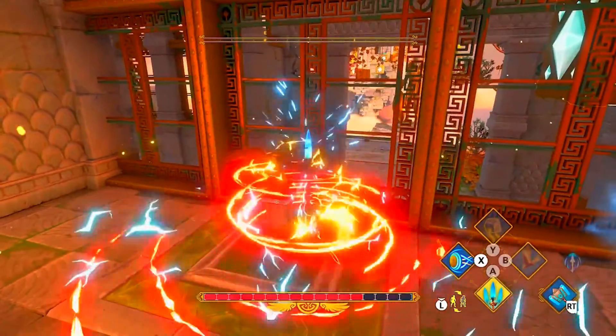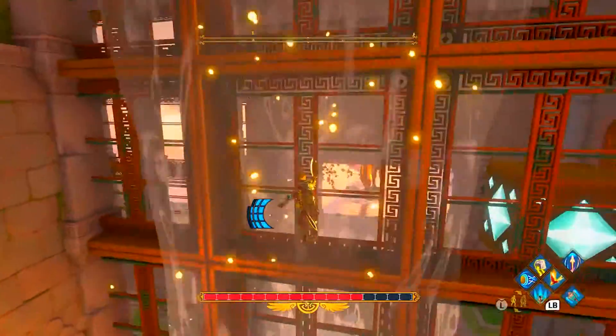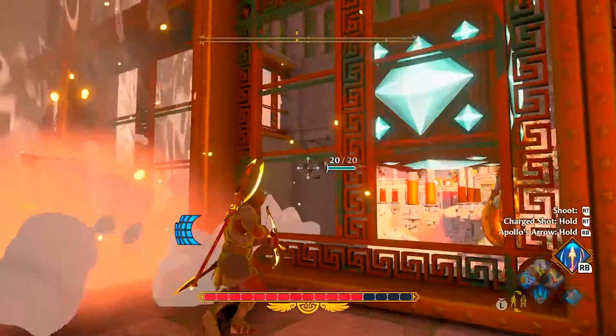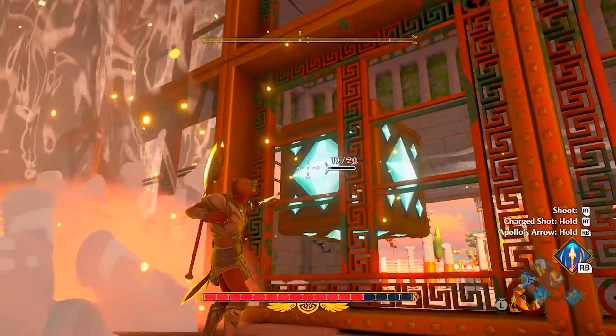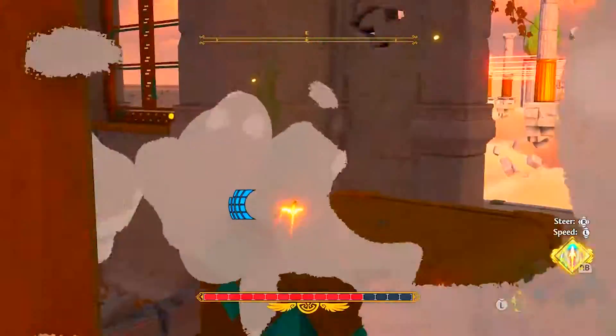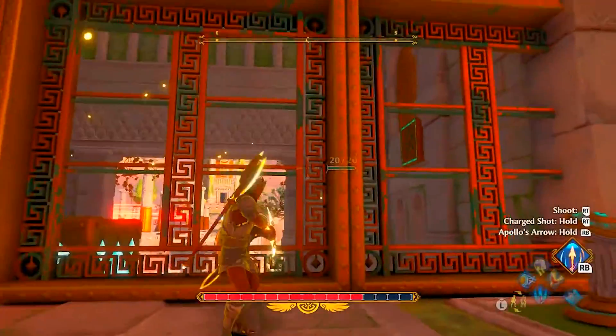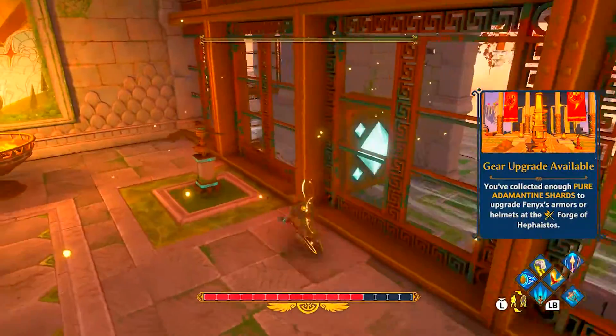Then we're going to want to activate this fan, which is going to push the cube across. We need to wait for it to get over solid ground before we hit it with an arrow — like so. Then we need to hit it with an arrow again quickly afterwards, before this one goes off and the bottom fan activates. It's then going to push it all the way across.